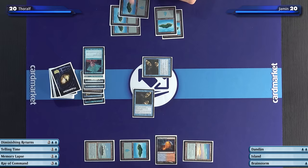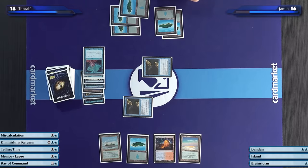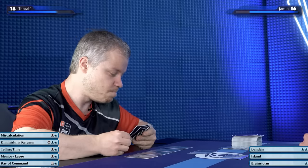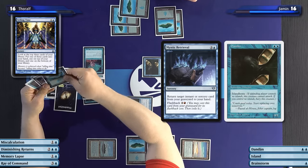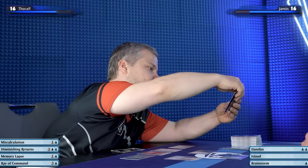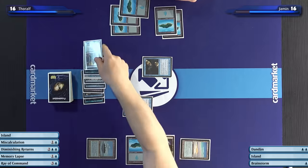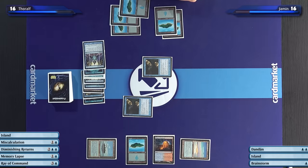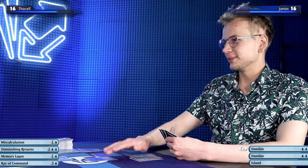I think we can trade Dun-Duns — I'm fine with that. 16 life. First blood. Now I unfortunately don't draw Telling Time. I'm going to hit back. 16. And they say it's a slow format. Actually, I would like to cast a Telling Time. I'll look at the top three — I'm putting this one in my hand, I'm happy this goes to the bottom, and you can draw this one. I will play an island and give the turn to you. The more I think about it, the more broken Brainstorm becomes in this format. In Legacy it's awesome because you get to shuffle away bad cards — imagine just giving them to your opponent.